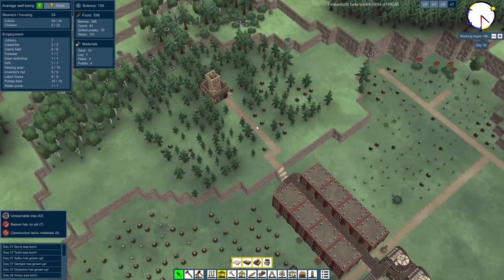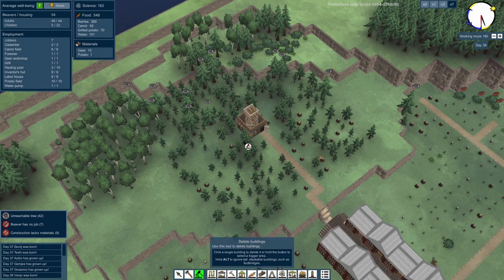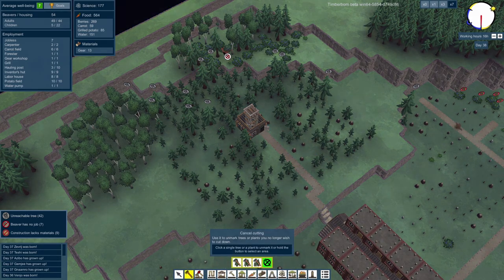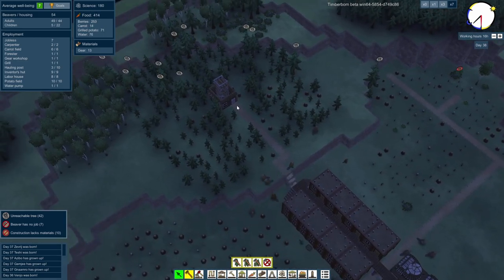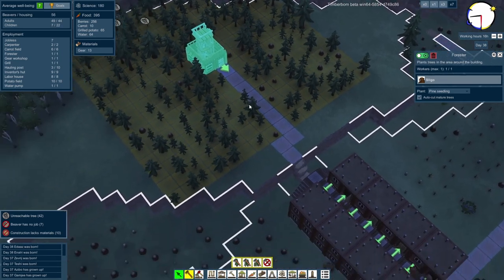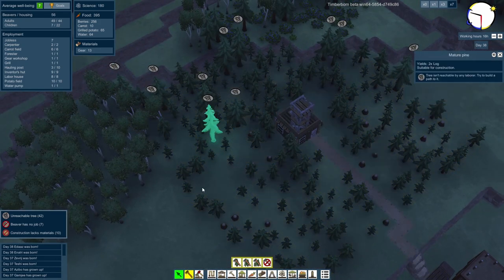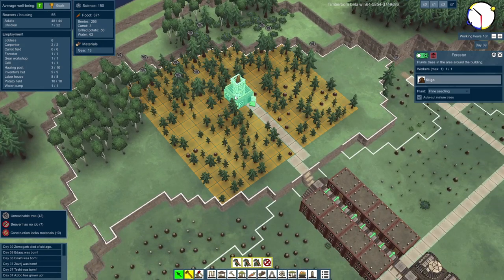We're still struggling for the gable end stuff. Oh look — we've got trees up here now. Wait — cancel cutting. Why are they trying to cut those ones down if they can't reach them? That's a bit silly. They are cutting some of them down though, which is nice — the forester is already cutting some of the mature trees down. But why are we trying to get to that one if we can't reach it? That seems a little bit silly.